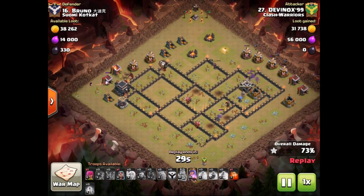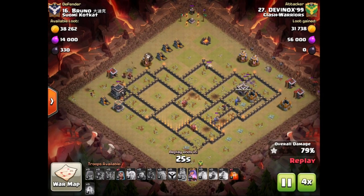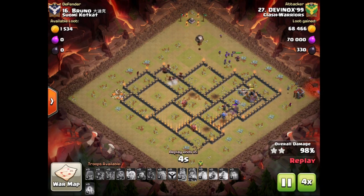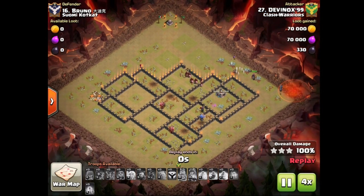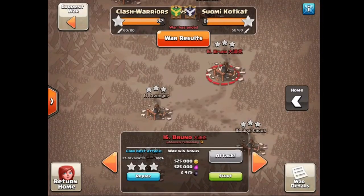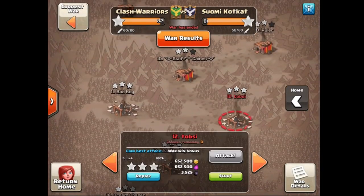Only air defenses and mortars left over there, which was not really a worry. Bowling down the clan castle — that is going to do it for this one. The lava hound did not pop for the entire raid. Well done Devanox, and with that guys we are on to town hall 10 action.